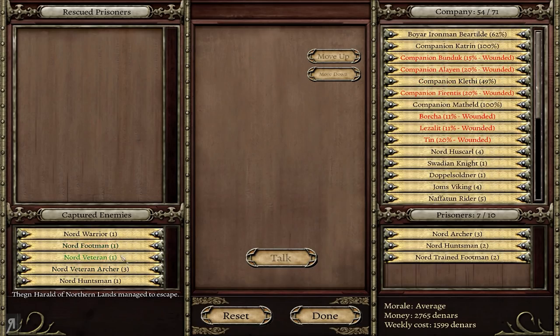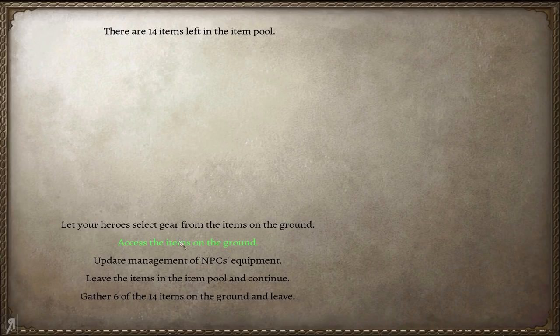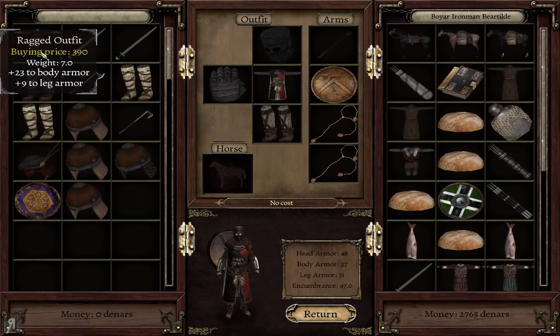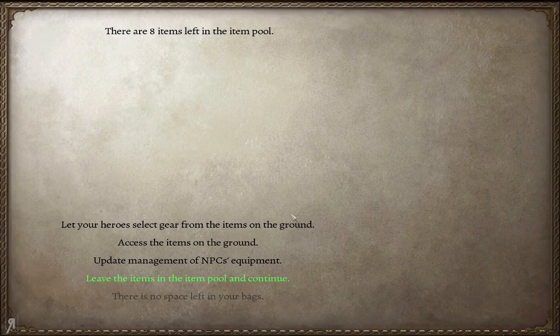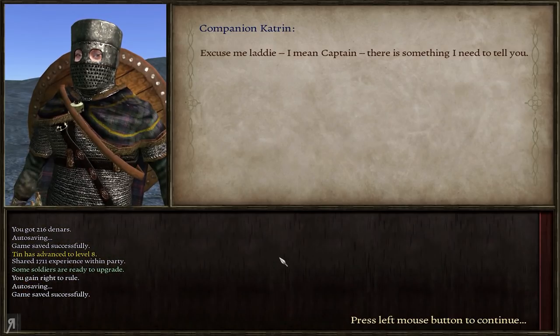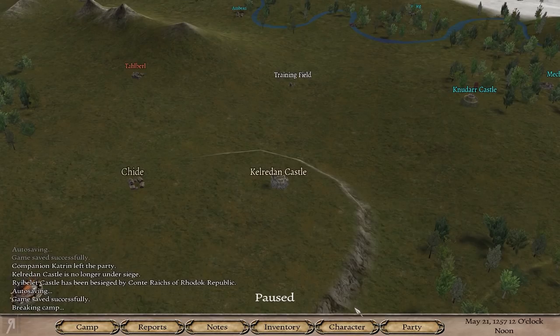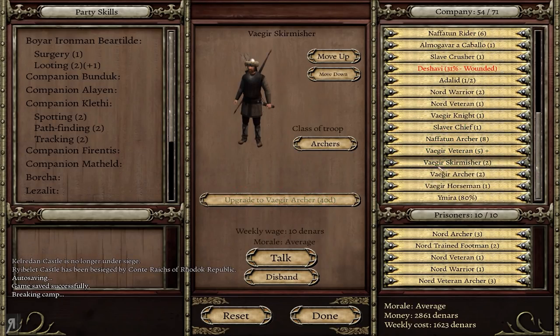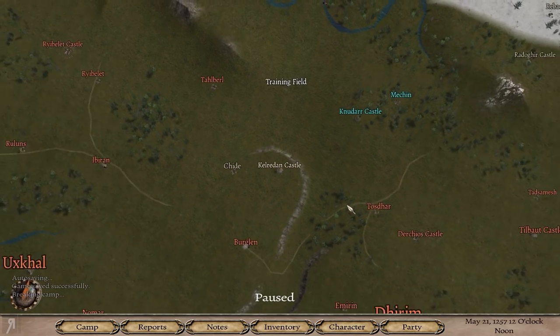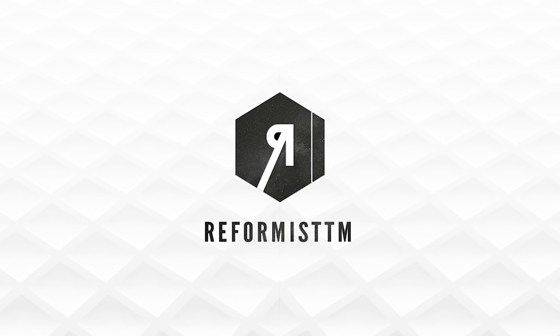This guy did manage to escape — nothing really to be surprised at there. I'll replace these guys with veteran archers. Tin has advanced to level 8, which is really nice. Ymira has come back — great! Katrine is going to be leaving — no problem. We've taken Kauradan Castle. A discussion about the grenades — it's all down to player choice and personal preference, and that's what's great about sandbox games. Thank you very much for watching, and I'll see you next time.